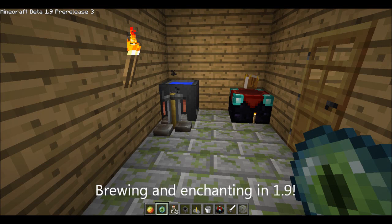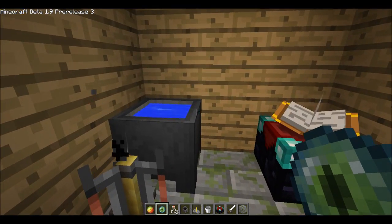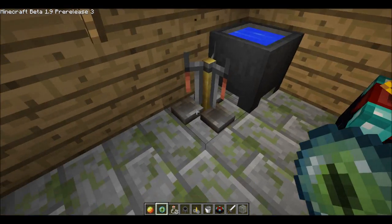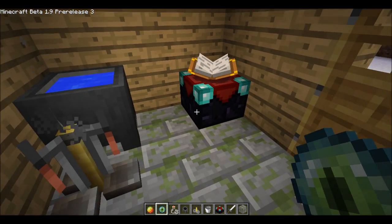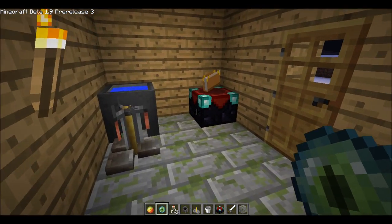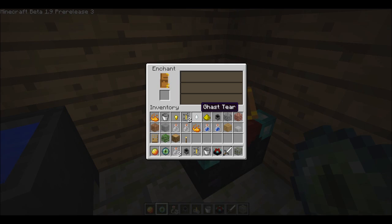Hello, it's 18gapers here with a Minecraft 1.9 pre-release three video. As you can probably see in front of you, there are a few enchanter's tools. I decided to go ahead and build a wizarding hut — feel a bit like Harry Potter now. We've got a cauldron, an enchanter's table, and a brewing stand. The enchanter's table is actually very, very cool — the book follows you when you get close enough, the book opens and follows you. It's quite a cool update.